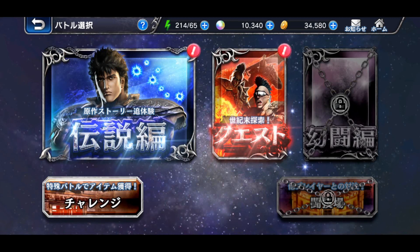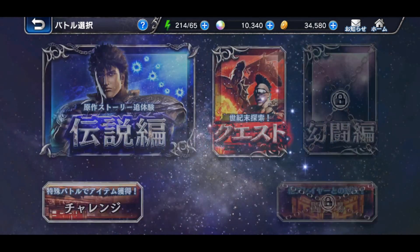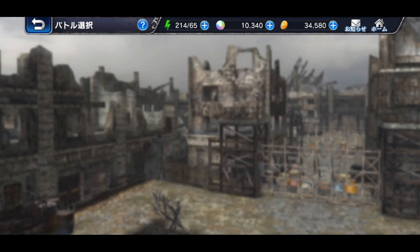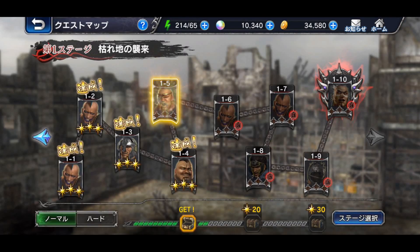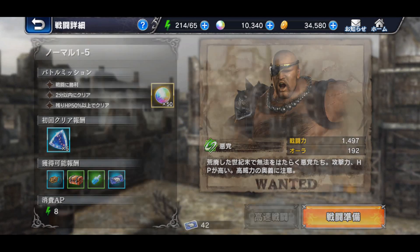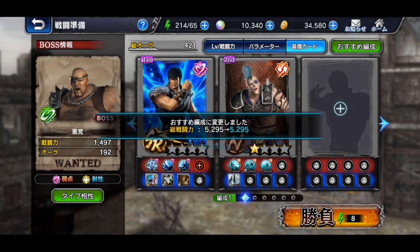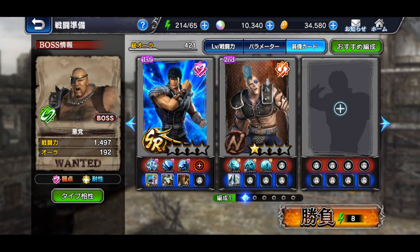These are basically the quests and story mode. This will be the main story right here, and you can actually acquire a decent amount of things there like training items and whatnot. This will be your quest mode, so you do have various difficulty levels broken down by normal and hard. You won't be able to unlock the hard difficulty unless you get to rank 11.